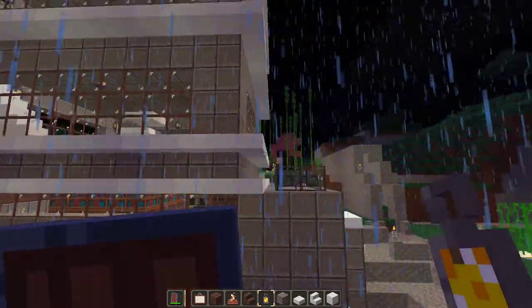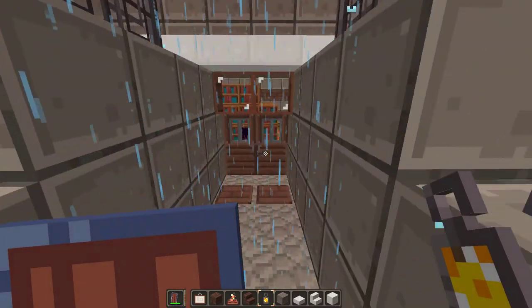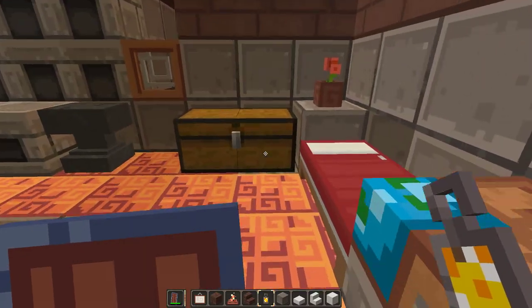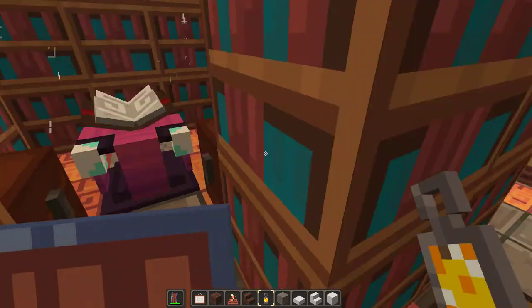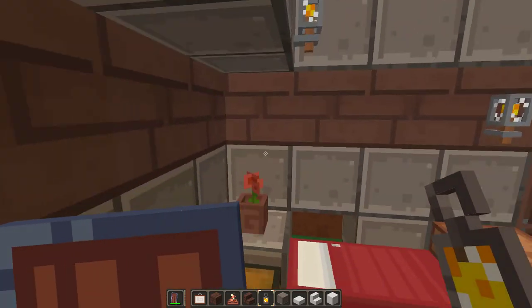This used to be completely different. There was a huge thing all the way up as high as you can go — I think 264 blocks or whatever it is. And here was everything I had to get prepared for the ender dragon. Pretty much just a lot of stuff.